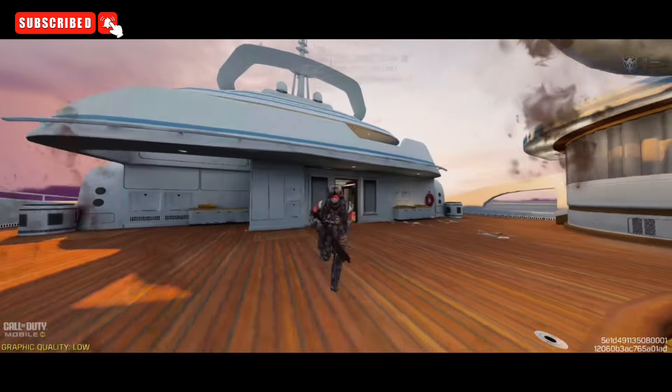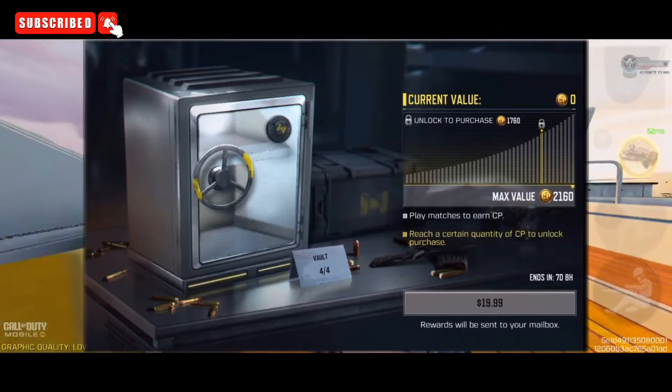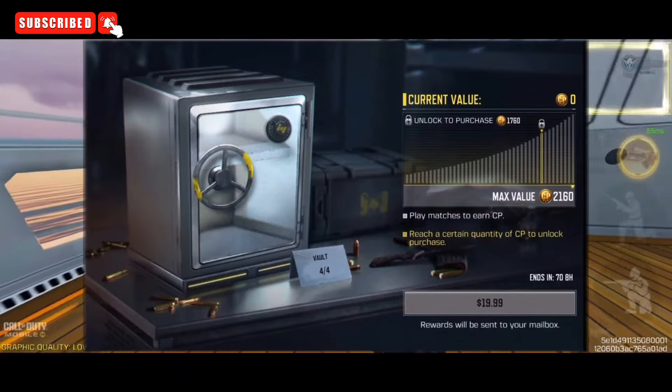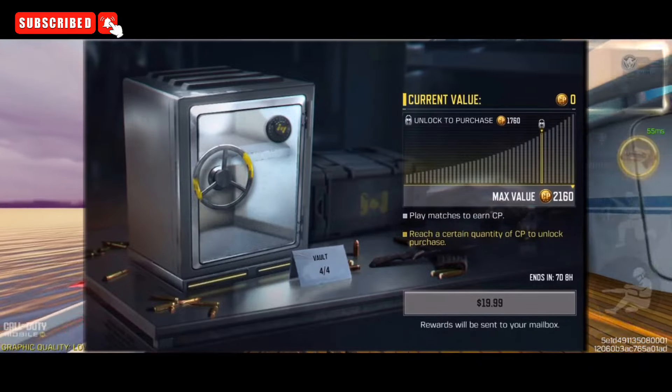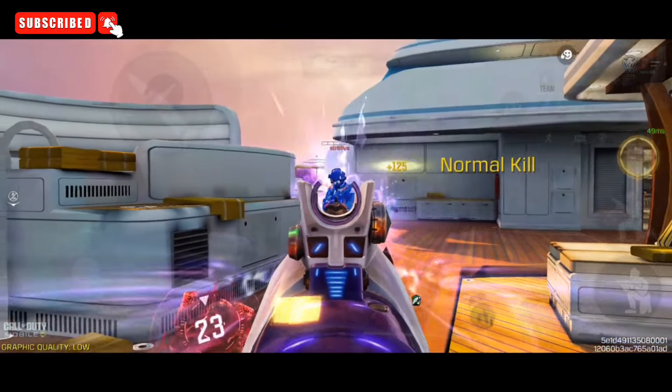In the fourth level of this event, you have to purchase a total of 1760 COD points and you will claim a total of 2160 COD points — meaning you will claim 400 extra COD points for the price of 1760 COD points.